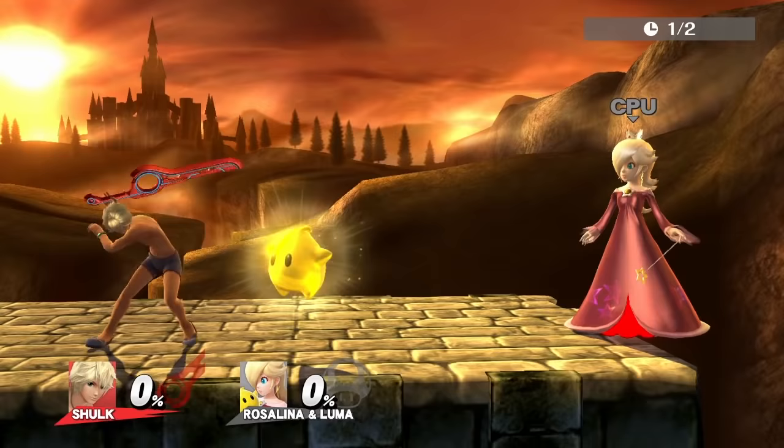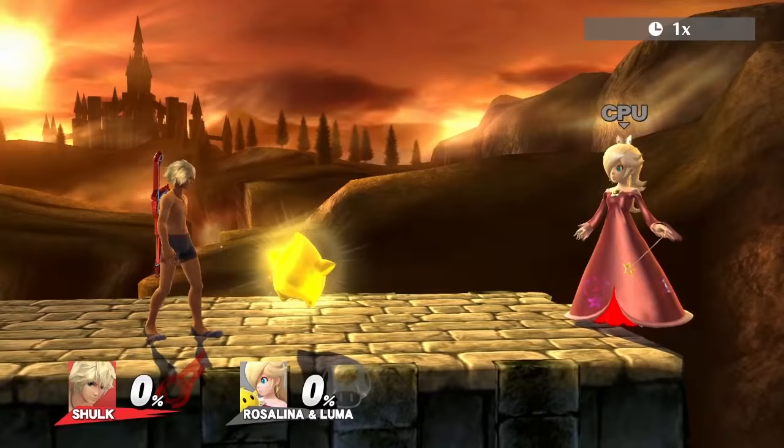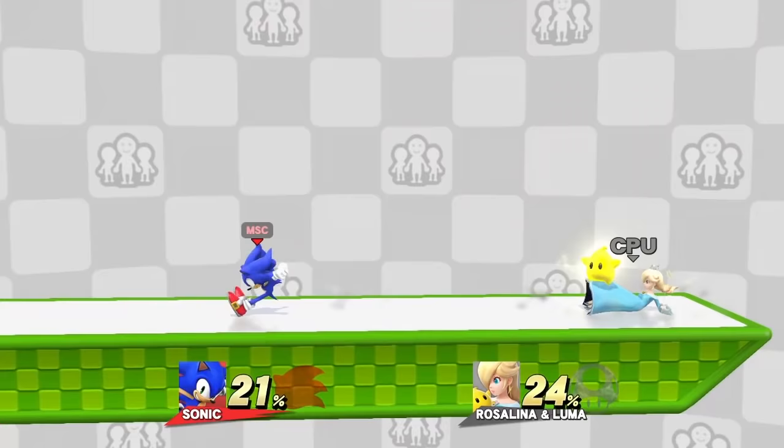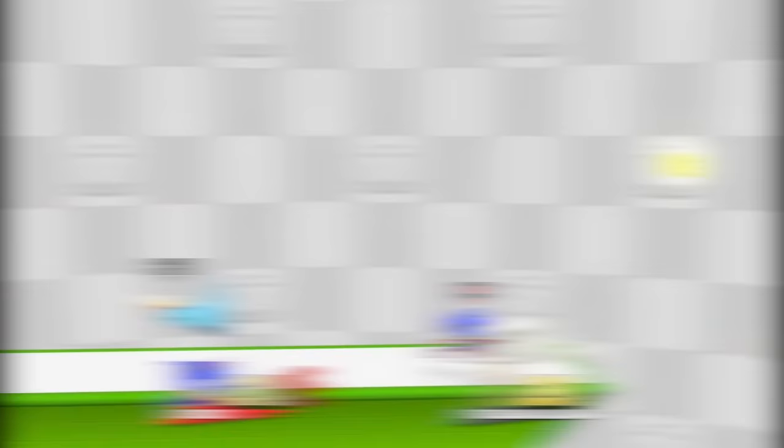Shulk's best move is dash attack, because of the speed and range. Another noteworthy move is the second hit of up B. An up tilt into forward air is a solid combo. Sonic's best move is forward air. Use forward air for edgeguarding Luma as well. If you land a grab, up throw into a forward air.